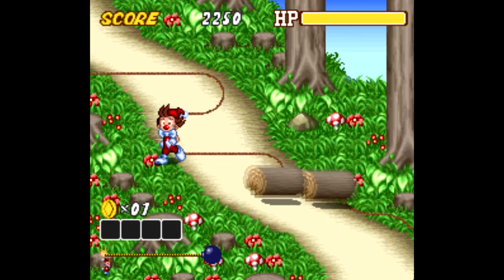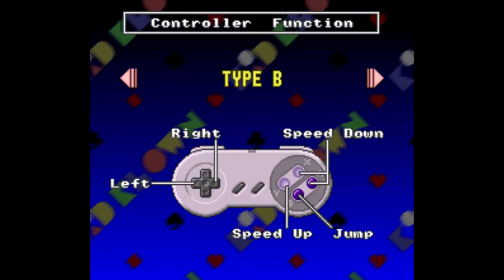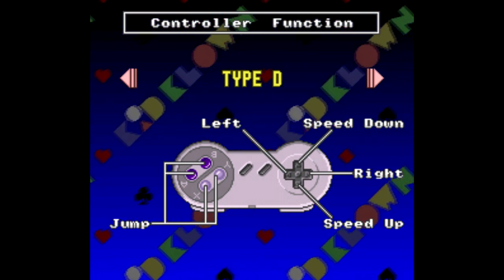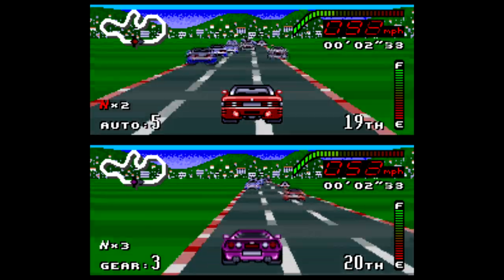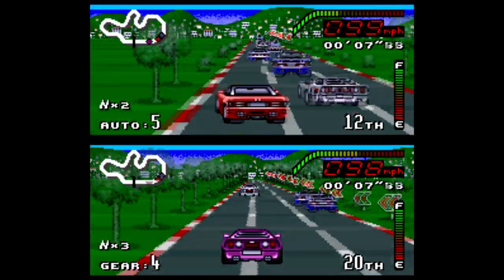Kid Clown in Crazy Chase offers the same option, and that's something I never even considered before. I guess it would make sense that there are some people out there where using the D-pad with your right thumb instead of your left thumb would just feel more natural. Those are the only two games I've been able to find that have that option — if you know of any more, let me know in the comments.